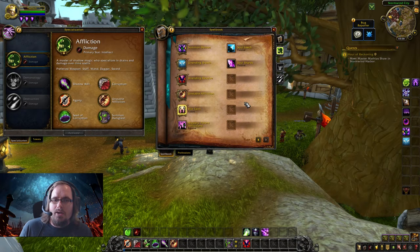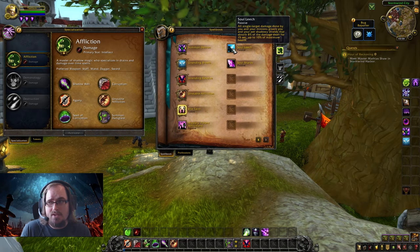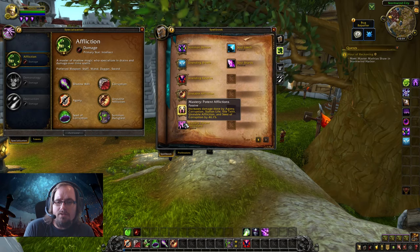Let's talk about the passives for the Affliction Warlock. We have Soul Leech: all single target damage you or your minions deal grants you and your pet a shield for 8% of the damage dealt for 15 seconds, up to 10% of maximum health. As you and your pets deal damage, you're all funneling into each other's shields, giving increased survivability. Finally, we have Potent Afflictions, which increases the damage of many of your damage over time spells by a certain amount.